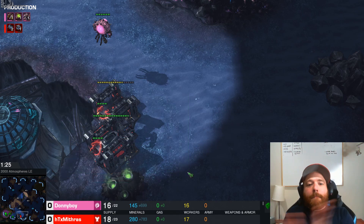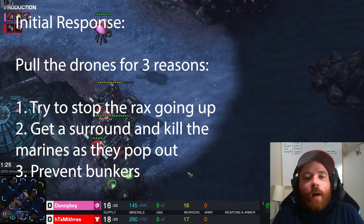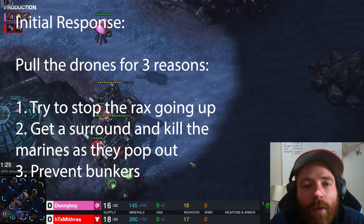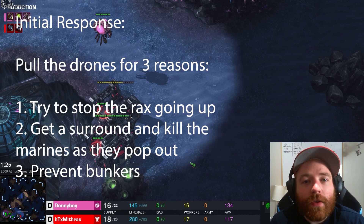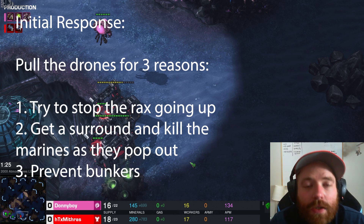So what is our initial response? Pull the drones. How many do we want to pull? We have to pull enough, but not so many that we're not mining whatsoever. A really safe number is between 10 and 13 — that's a solid number.